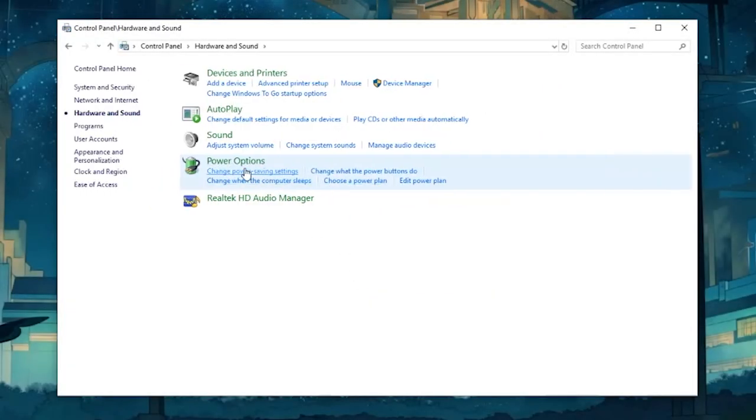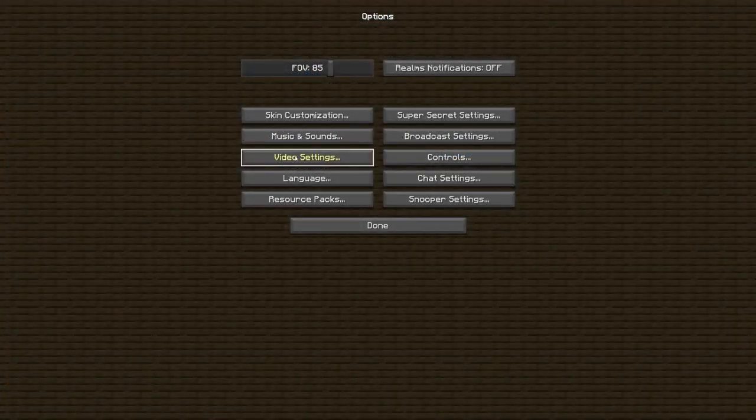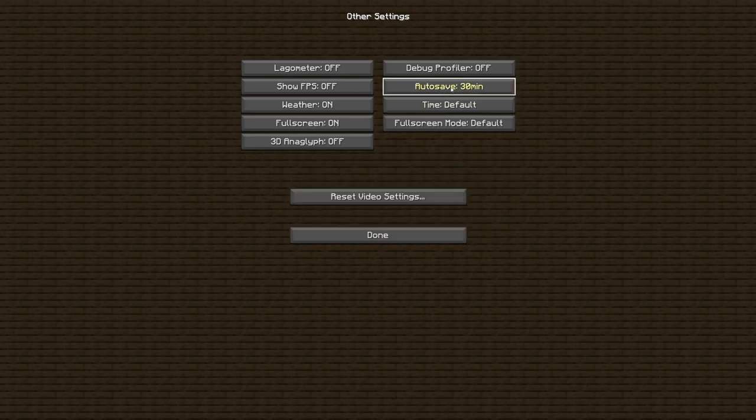Next, go to Control Panel and maximize your CPU's performance. For your video settings, there are a couple of options to make your game run smoother. You can turn all of these down — graphics, smooth lighting, render distance. Turn your max framerate to unlimited. Definitely turn VBOs on. Make sure your autosave is not on 2 seconds because that will cause a lot of lag spikes — I put it at the max, 30 minutes.